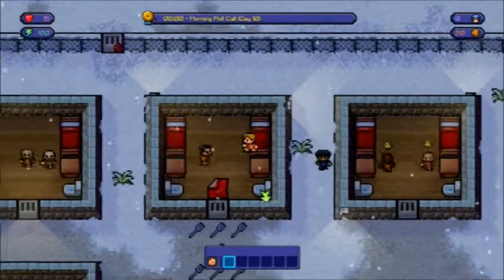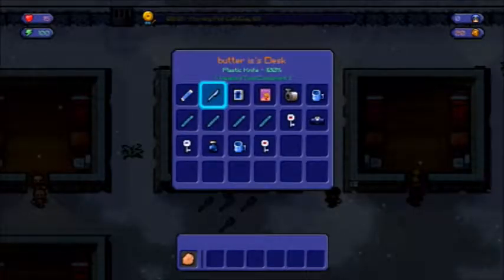So I've got a whole bunch of files in my desk. I got two red keys, just in case. I got some duct tape, just in case. A poster, a guard outfit, and a cup with ink and a purple key.